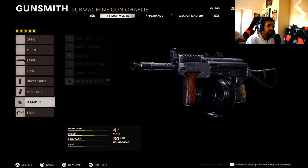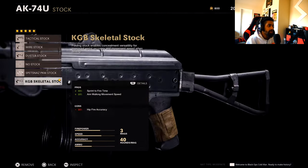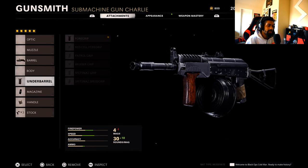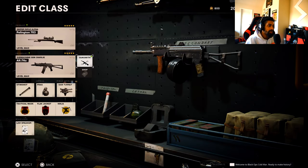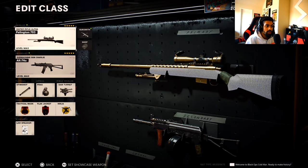I use the last stock on this AK — sprint-to-fire time up, aim walking movement speed so you can strafe real fast. Obviously you can stack this AK even more with extra attachments, but this is good for me as a secondary.